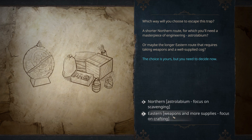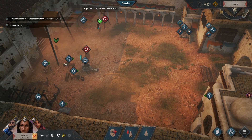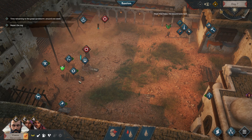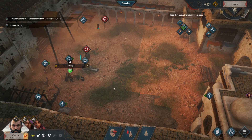The astrolabium, or eastern weapons and more supplies — focus on crafting. Let's go for the astrolabium. Actually, not the astrolabium. We need to upgrade the smithing. Weapons and more supplies. Here we are — first things first, let's create four axes.